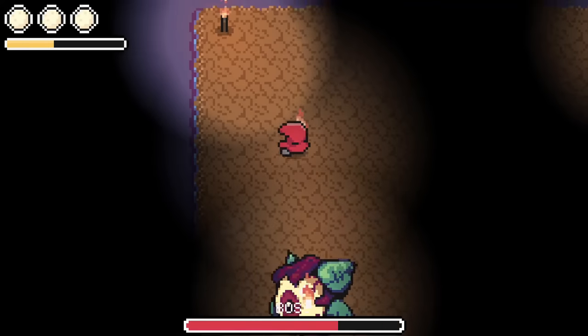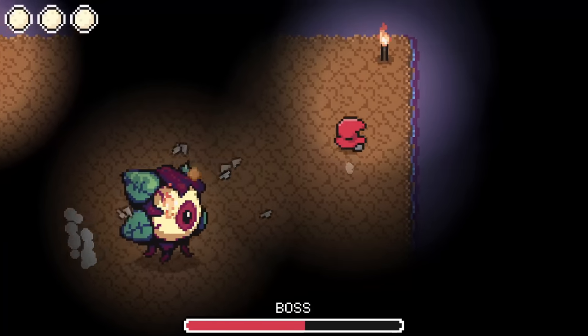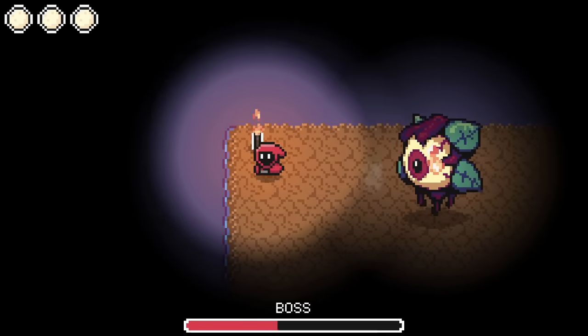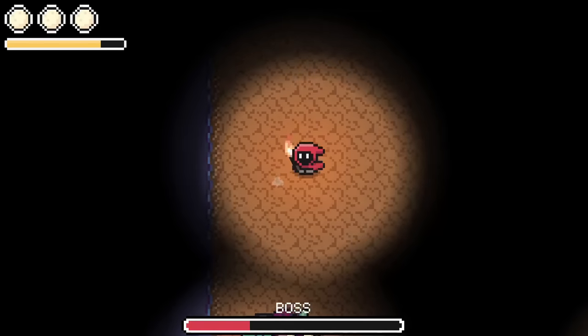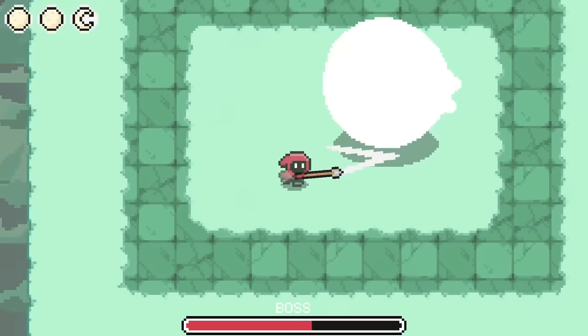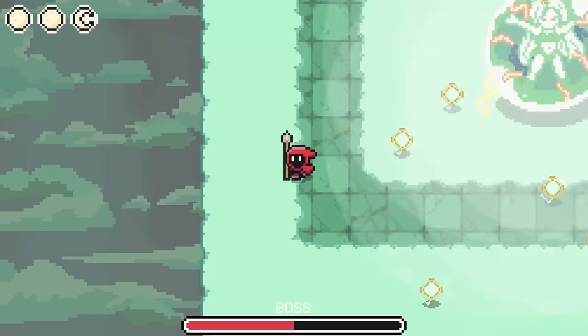That being said, weapons still need to break. I need some optional incentive for players to switch between multiple weapons as they play, so that there's more variety in the combat. Throughout the game, I plan for there to be tons of weapons lying around or that get dropped by enemies, and you can always just grab another one if yours breaks. But rather than breaking through usage, this time I'm actually going to use positive incentives.